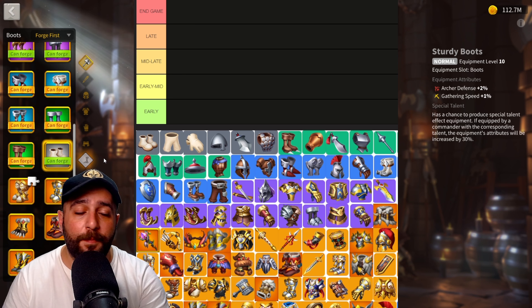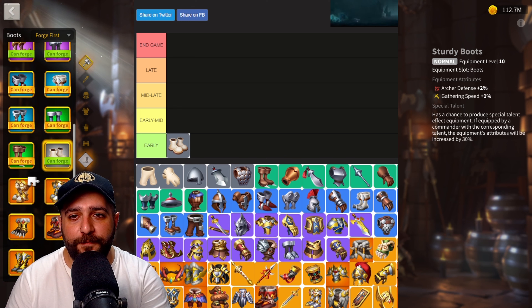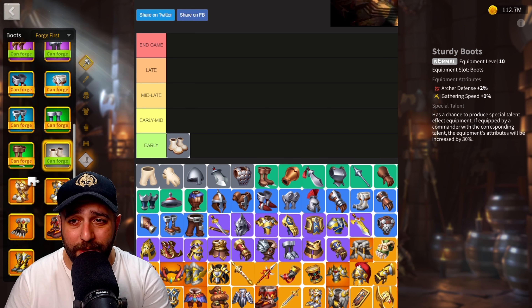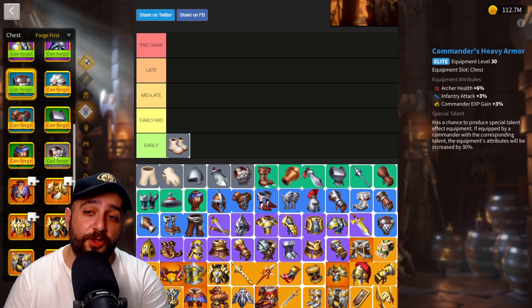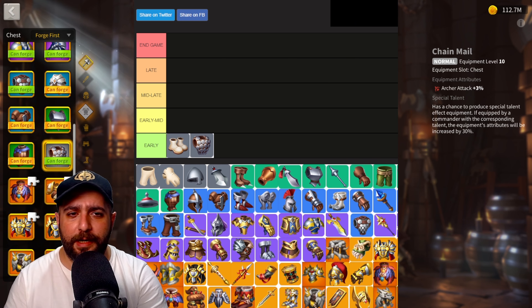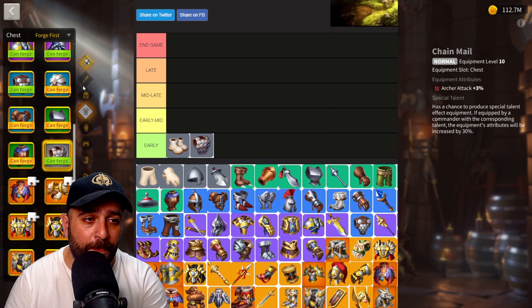As you can see we have a tier list in front of us and it goes like early, early, mid, mid, late, late and end game. We are going to take a look at every single archer equipment and discuss which equipment in early game, mid game, late game you should craft and also which equipment you should avoid. Even if you have one archer march and you are thinking about how you should build the equipment of that archer march, depending on the age or the stage of your account, this video is going to be perfect for you.